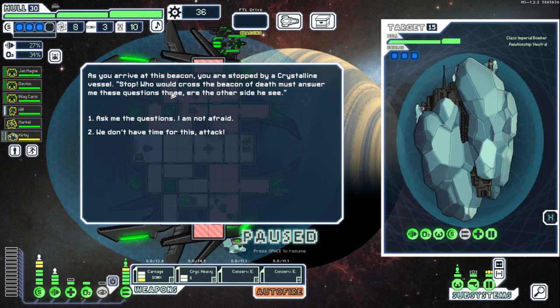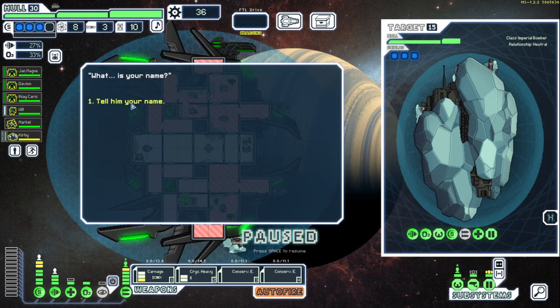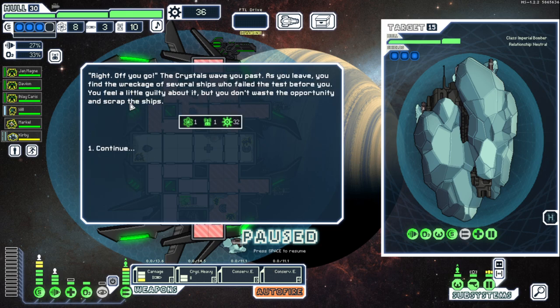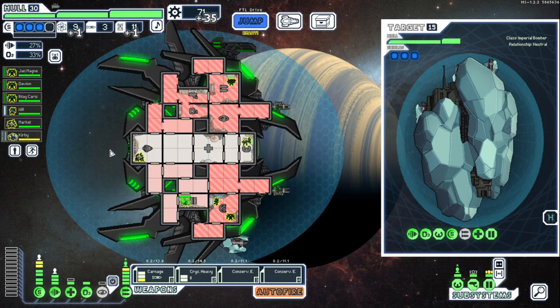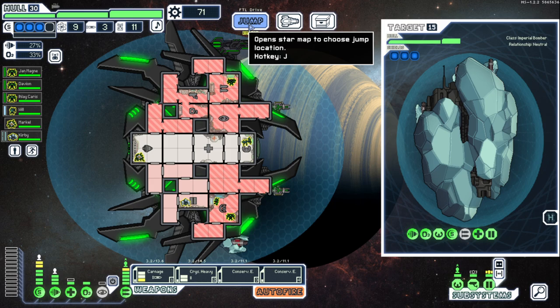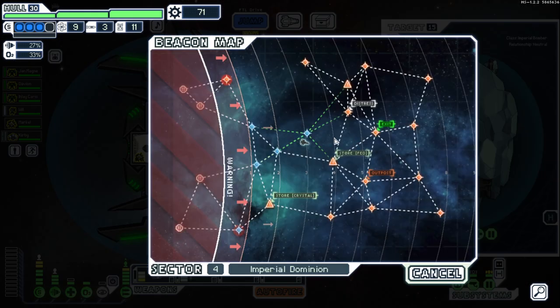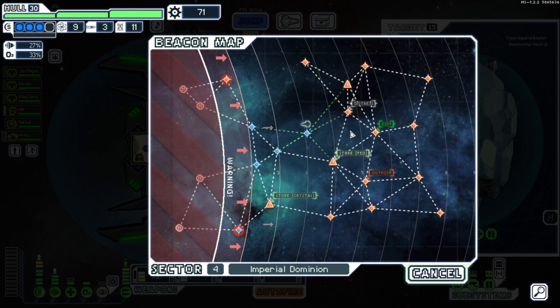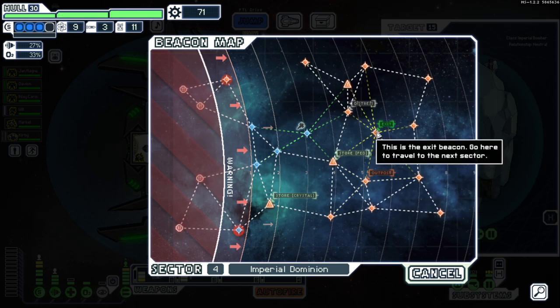Who would cross the Beacon of Death must answer these questions three — it's a Monty Python reference! What is your name, what is your quest? We have a mantis crew — the mantis queen answers easily. What is the average airspeed of an unladen swallow? We got 71 scrap back which is nice. Let's count out — one, two, three, four, five — I want as much money as possible in case we want to make any weapon or system purchases.